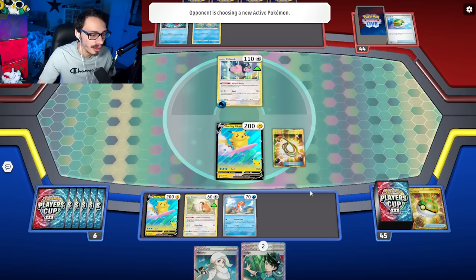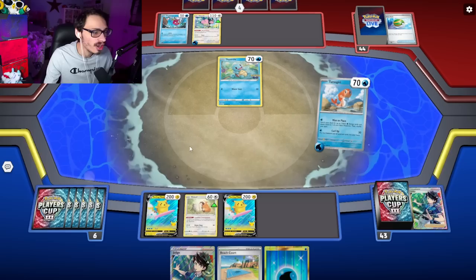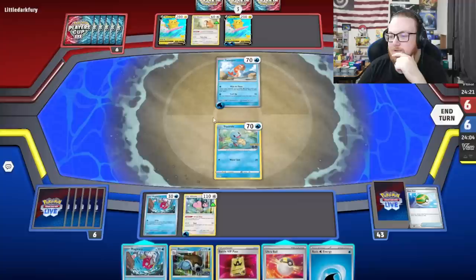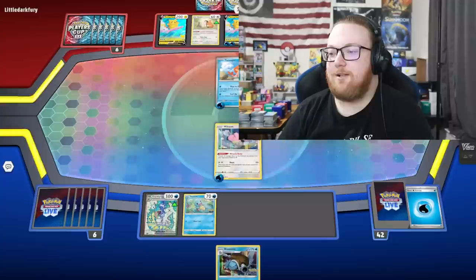Judge. Even if he whiffed, unless he has a switch he can't knock me out, I don't think. But thankfully, we did whiff — we got the energy! We can build up our Surfing Pikachu with the broken Tatsugiri. I could have used Tatsugiri for my deck — I should have used this. I think I have to do this: attach, retreat, and now I wait to top deck our Rare Candy. We're just playing the waiting game.